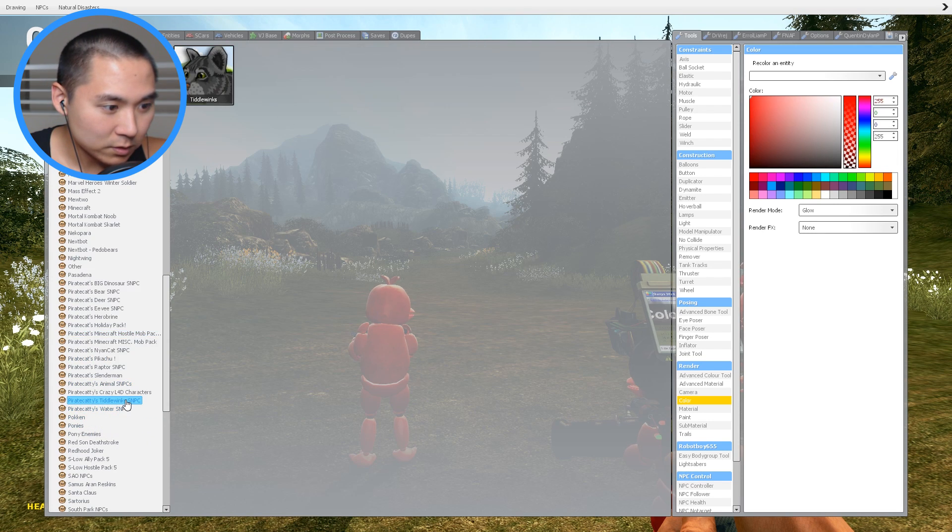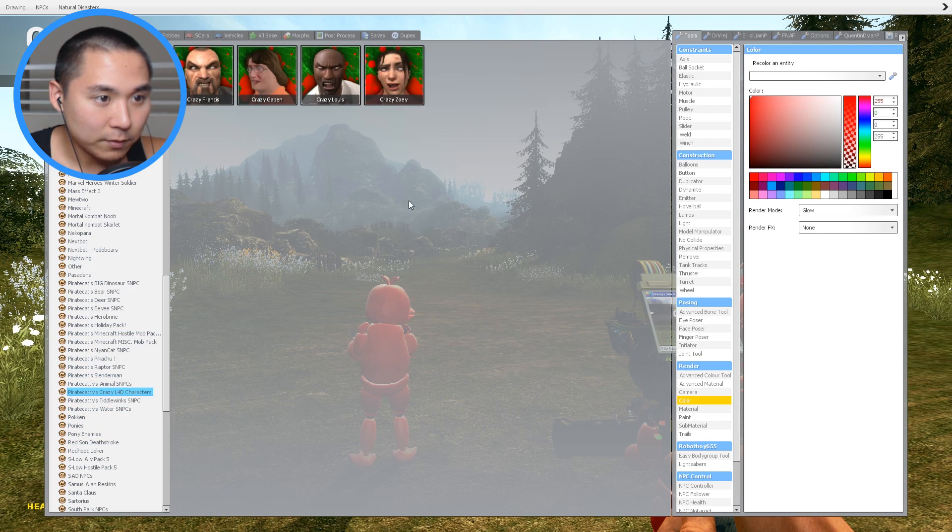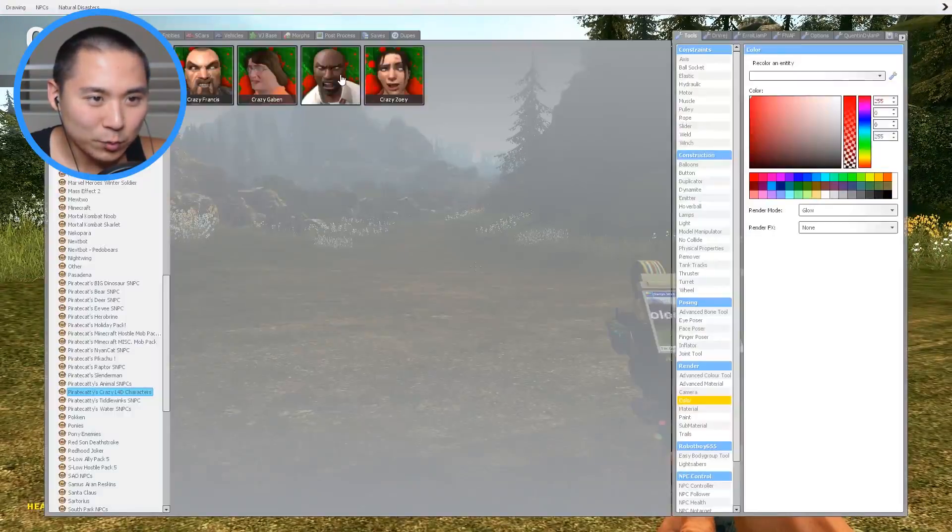Oh wait, these are Minecraft characters. We also have Crazy Lewis — what's up Crazy? He was doing some weird stuff and then he went away.